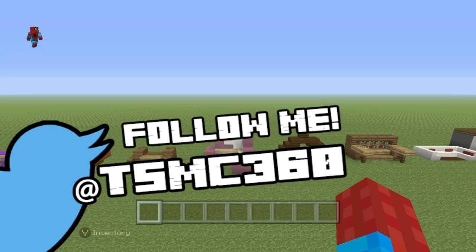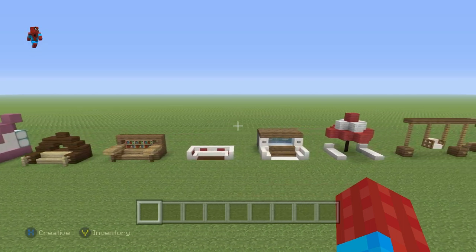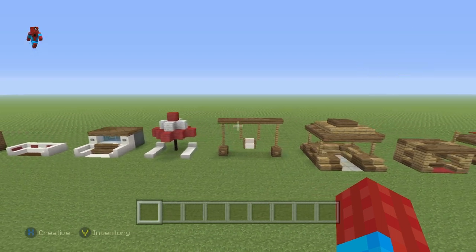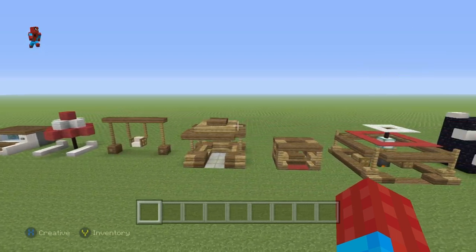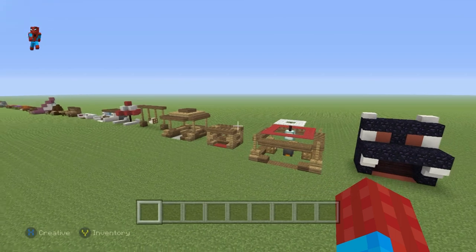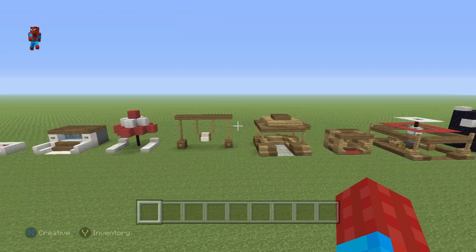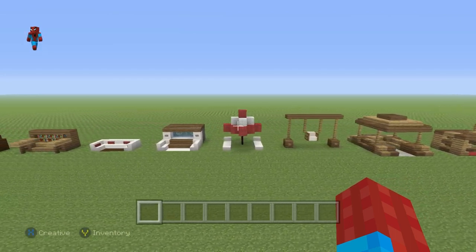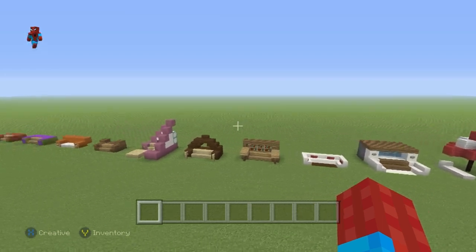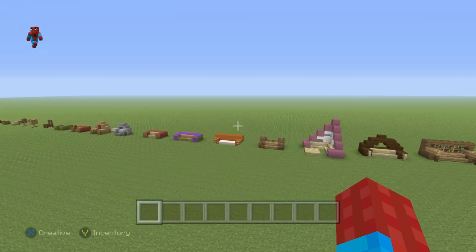Also, follow me on Twitter and send me pictures of some of your furniture designs at TSMC360. Check out the cards in the description below — I'll be leaving a couple of tutorials for houses that you might want to check out, so you can use your newly found furniture knowledge and put it to the test. I've also made a bathroom tutorial, a kitchen tutorial, and a couple of other room tutorials. Thank you very much for watching, subscribe if you haven't already, and I'll see you guys in the next video.